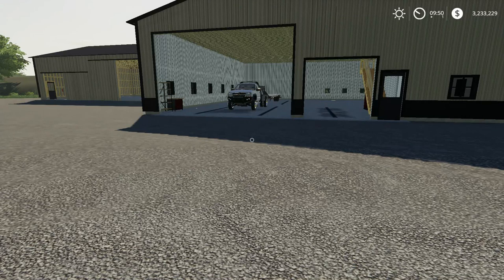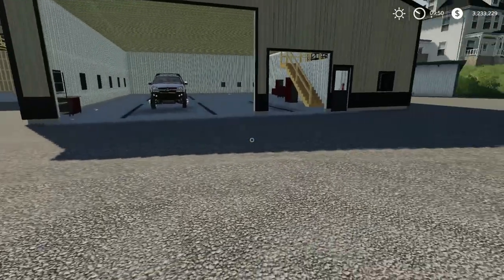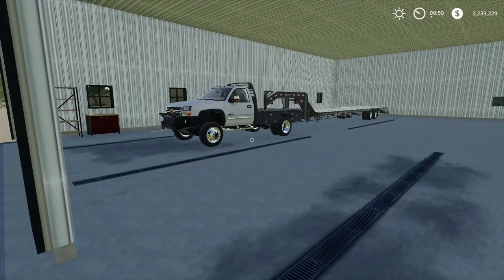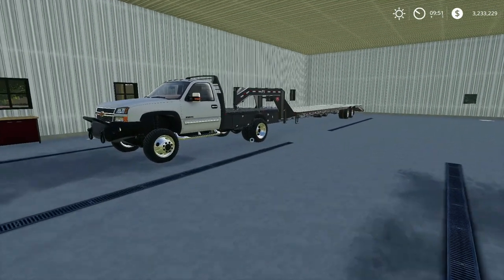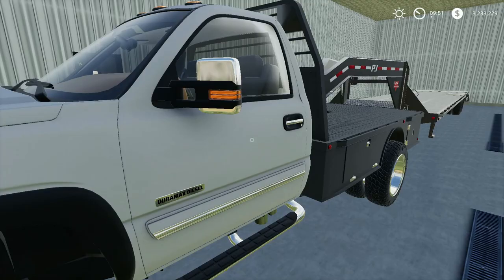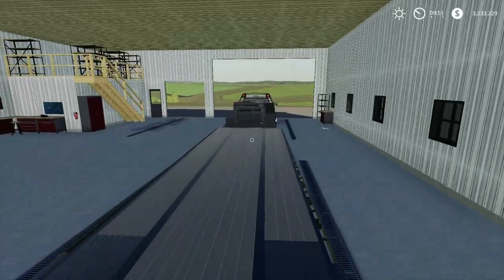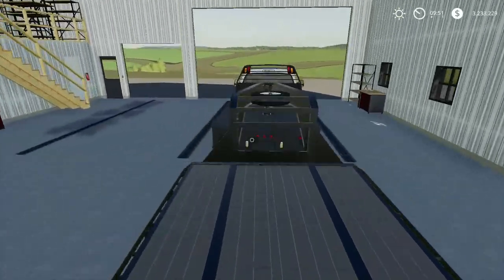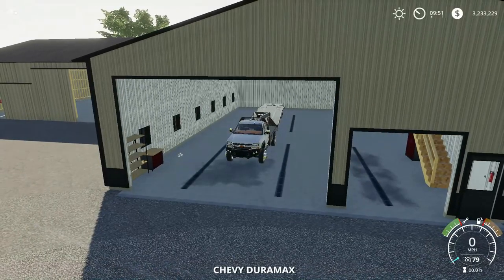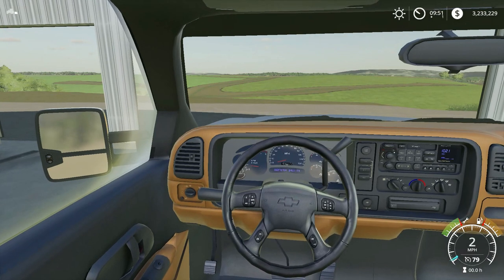Hey, what's up guys, welcome back to another video. Today we are on Farming Simulator 2019 on the Rolling Hills map. Today's gonna be a little bit of a different video because I am going to be hauling some trucks — as you guys are gonna see in the thumbnail — with this 2500 Chevy. We're gonna be hauling two new 2020 Duramax 2500 HDs to another farmer who had ordered them. He hired us to haul, so let's go ahead and get in the truck and go pick those trucks up.